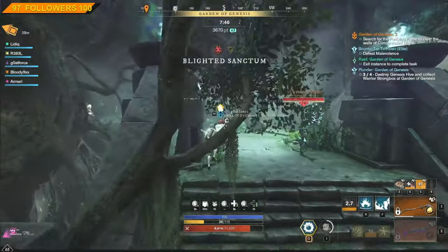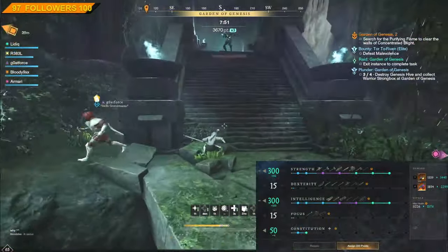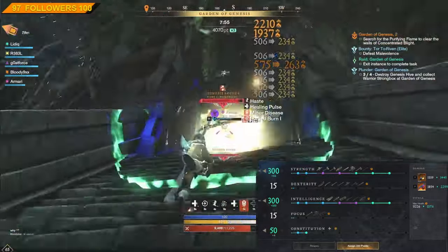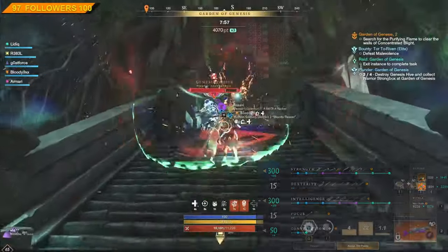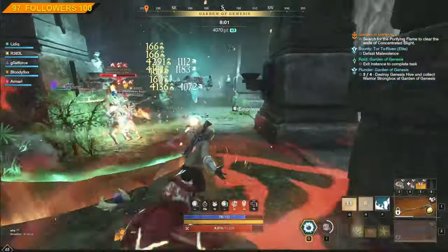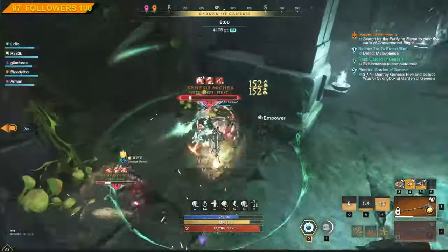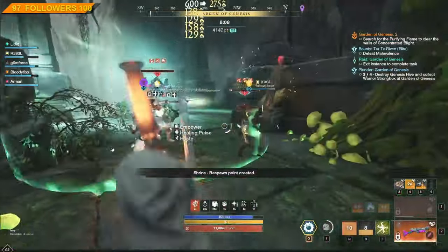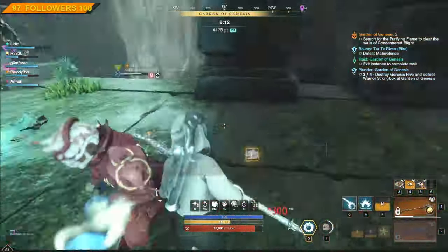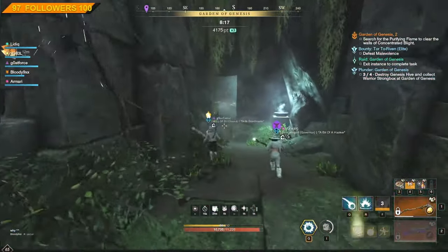Last but not least, the attributes I'm using for this build are an equal split between Strength and Intelligence, up to 300 points in each. I'm also putting a little Constitution for the extra HP, but if you want to be a full glass cannon, you can distribute those remaining points into Strength and Intelligence as well. Be aware that the Magnifier will make your life miserable, so pay close attention to the exact attribute points you want to have.